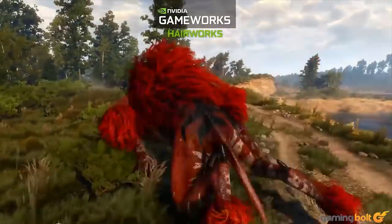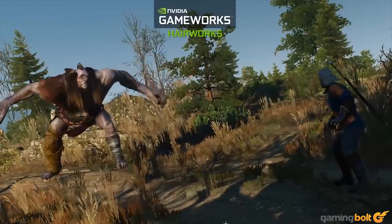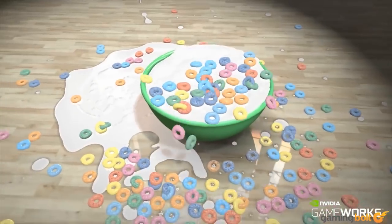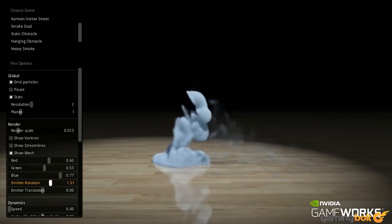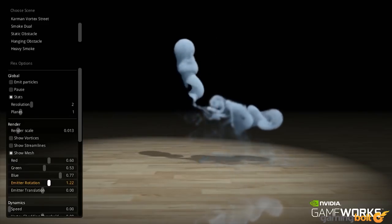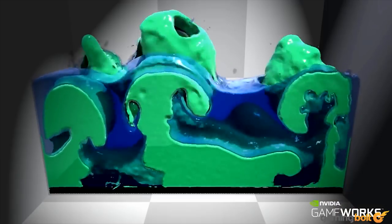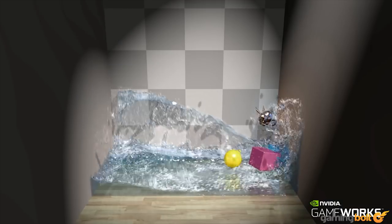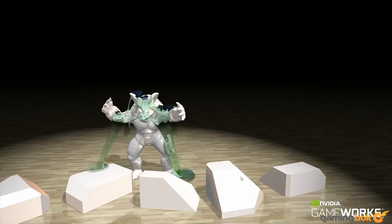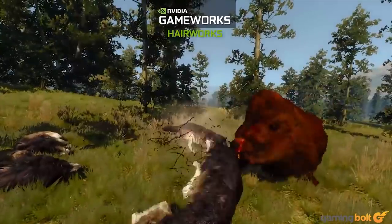As more and more giant companies with large research and development budgets continue to make advancements in game physics, we will accordingly see more realistic reactions from different forms of matter in-game. Smoke and liquids are currently the two areas seeing the biggest leaps right now, as they have more variables to consider and are probably one of the final mountains to climb for engineers perfecting game physics today. The more variables there are, the more computing power is needed, requiring innovations to circumvent maxing out modern hardware. NVIDIA's PhysX Flex system shows off simulations that are quite promising for the future, and the benefits can be seen in PC games where the tech is being fully utilized and still looks impressive.